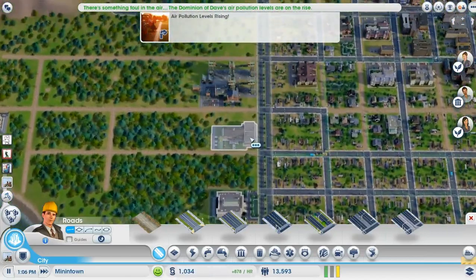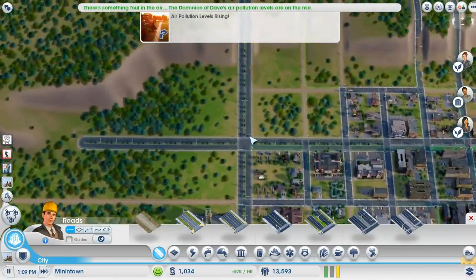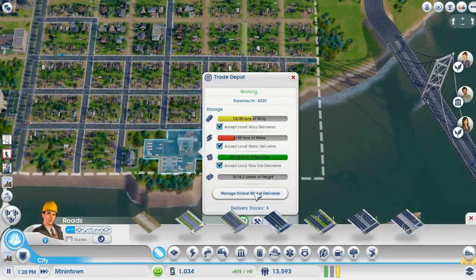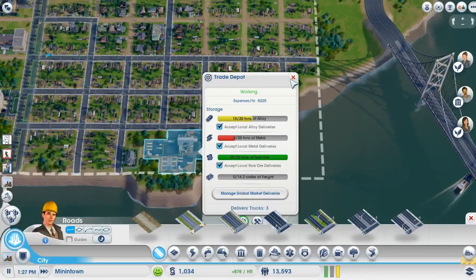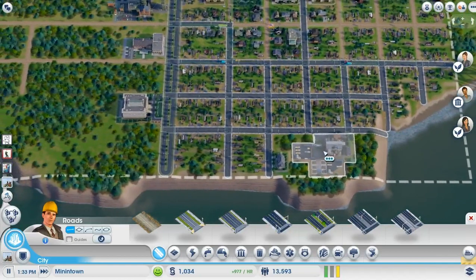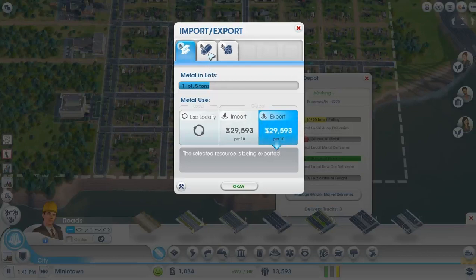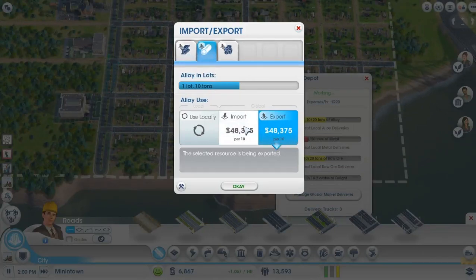The entire region's having air pollution issues. Well, have you seen what we do with everything? Set it on fire! Once that alloy export goes through, we should have quite a bit of coin. If you were a details person, you might be able to do pretty well for yourself buying and selling things — you actually wouldn't need to produce anything, you could just Wall Street your way, supply and demand.